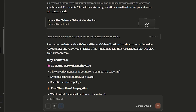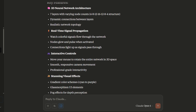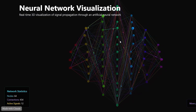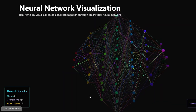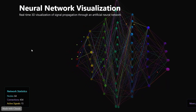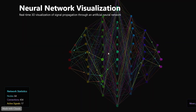Let's see what it's trying to do — it's going for a 3D neural network architecture with seven layers of varying node counts, real-time signal propagation, interactive controls, and stunning visual effects. The neurons are firing and lighting up. I have no idea how realistic this is, but this looks awesome and we can move it around — we can see active signals and connections. But there's no real interactivity. This looks great, though I'm not sure how impressed I am — these models are great these days, but this seems okay.